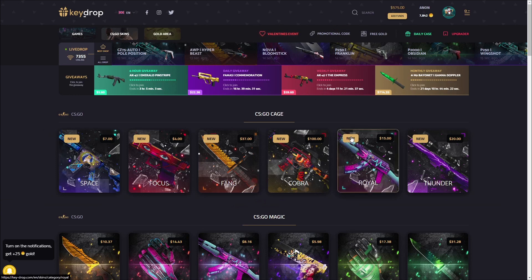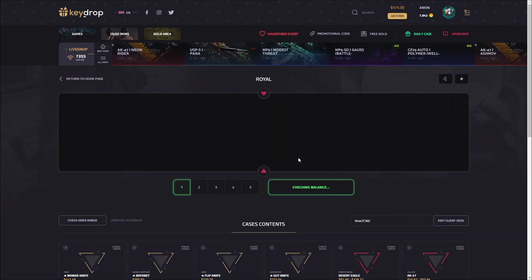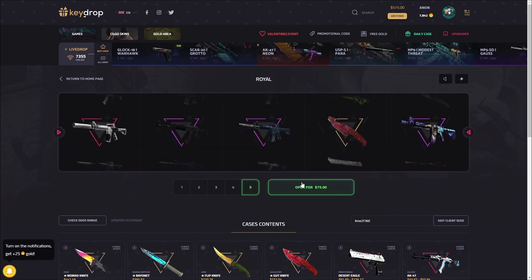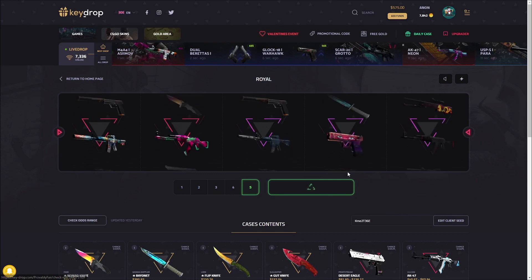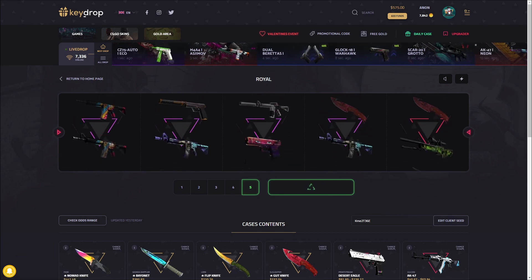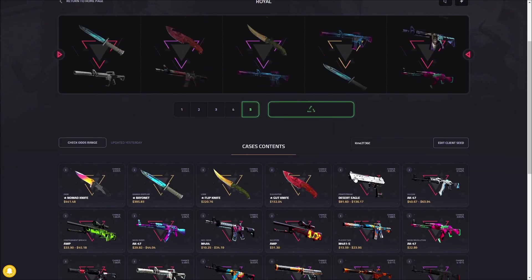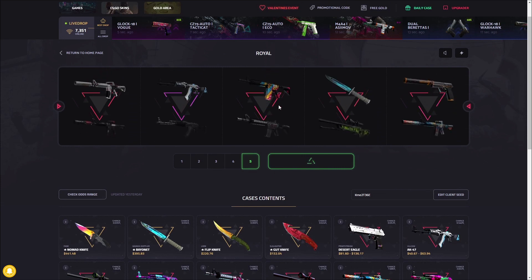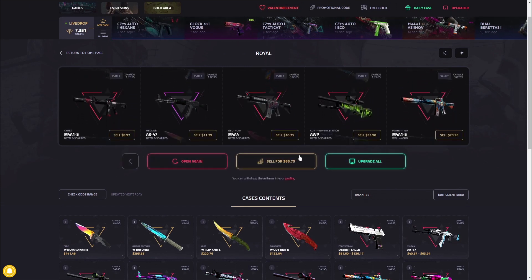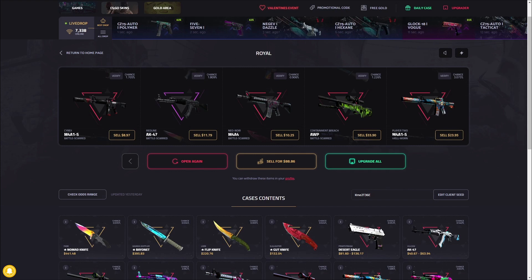The next case is the 15 Royal Case — big fan of this one. Hopefully it's nice to me. 75 dollars for five of these — we actually have 575 exactly, that's pretty cool. Very tiny loss there, no problem. Come on, anything from the top two rows is really good to pull. Not sure if this will be profit — oh, it is! The Player Two is actually worth a lot more in this case than I thought.